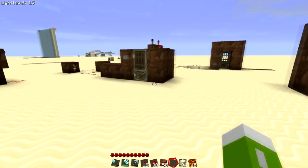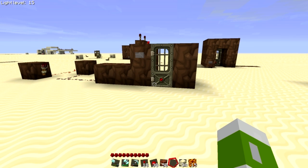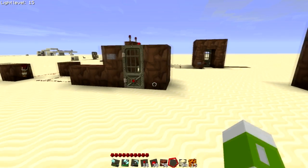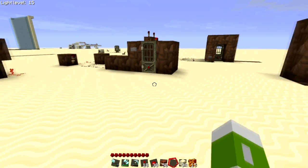But why would you want to lock your door in the first place? Well, on multiplayer servers, you don't want people getting into your house or into your storage. They can just knock the blocks out around the door, but we can't make our houses out of bedrock, so this is the next best thing. Secondly, people who like to create custom adventure maps will find this very useful for controlling where the player is.